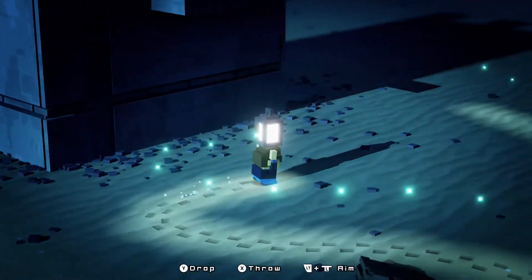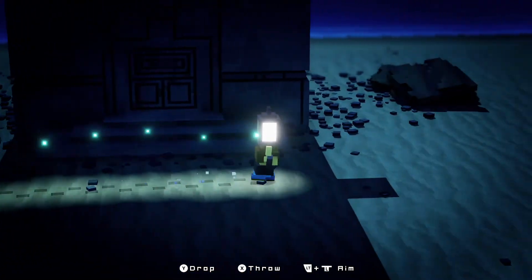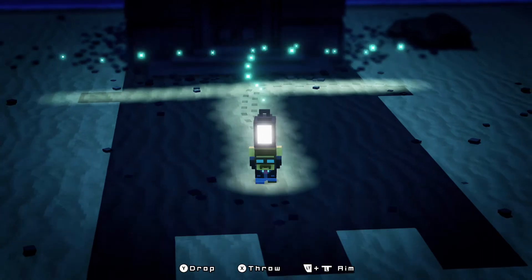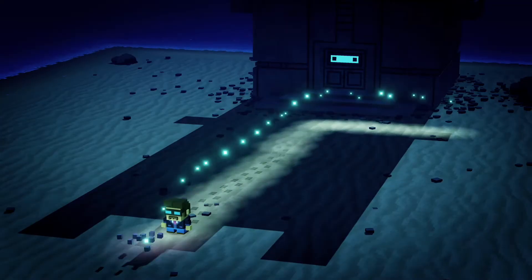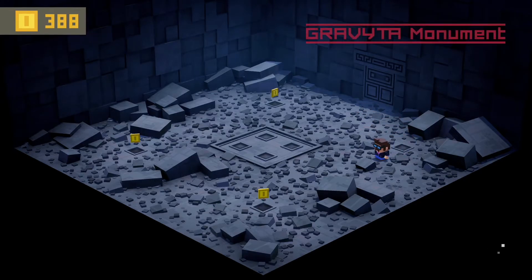On top of the building there's a T-shape. What you want to do is copy that T-shape into the shadow — run from that point to that point and then down to make the shape of a T. That will actually open the door to the monument.